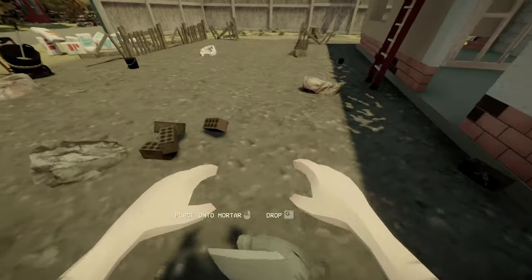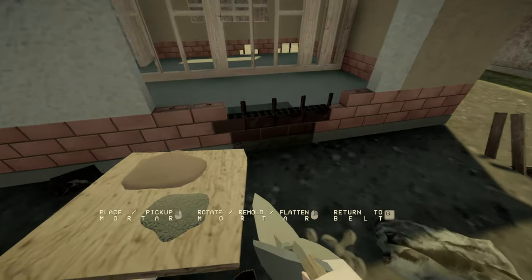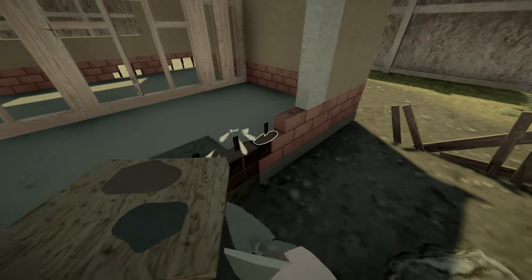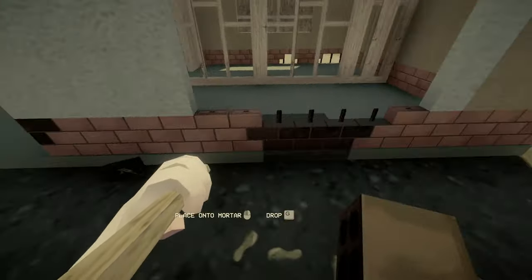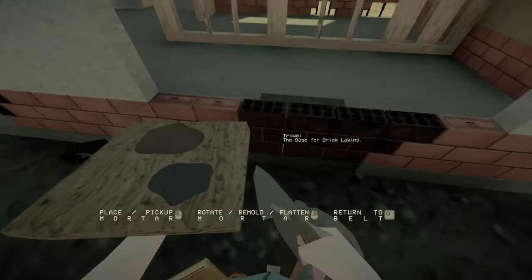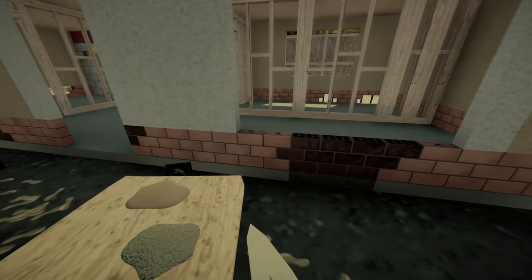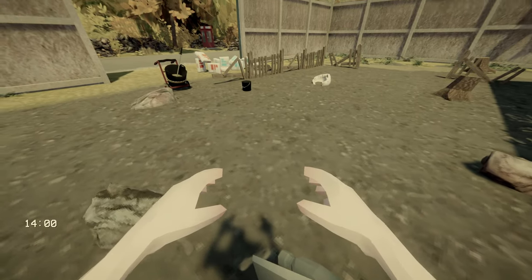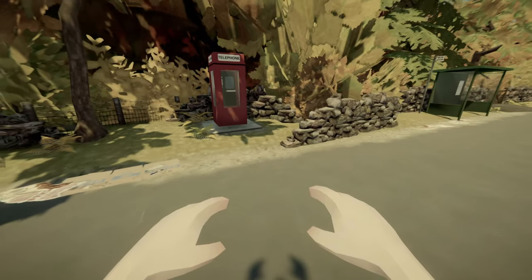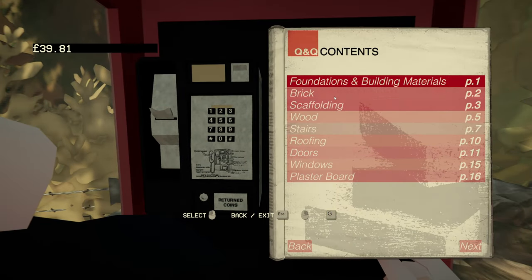We're gonna run out of bricks though. I need more stuff. I broke one of my bricks because I'm an idiot. How many bricks we got left — four. Wait, you can pick more than one up at a time? Nobody told me this! I always expect people not to tell me anything. We've still got holes in the back but no more bricks. What time is it? 14:00 hours. How much money? 39 bucks. I should just get bricks delivered.